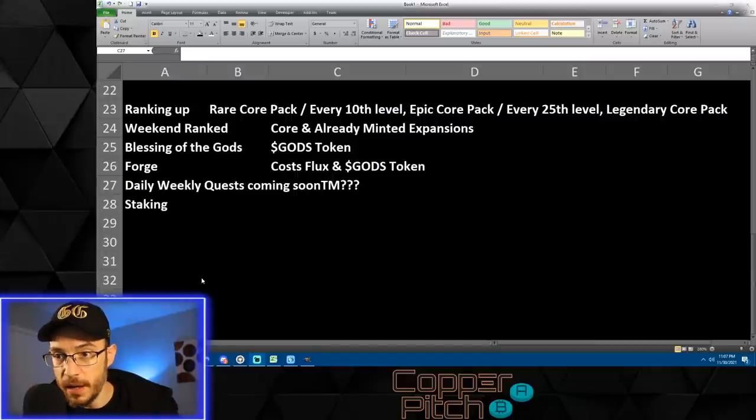To summarize the ways to make money in Gods Unchained: ranking up earns core packs; weekend ranked events earn core packs and already-minted expansion packs; the Blessing of the Gods event earns Gods tokens and is running for at least another four weeks; and the forge lets you spend flux and Gods to mint NFTs you can sell. There's also staking coming — Gods spent on forging go into a pool and stakers earn a share. The stake pool isn't available yet, so stay tuned. Make sure to like and subscribe!